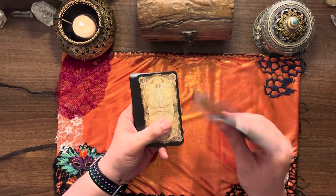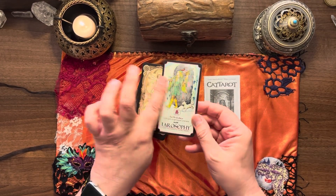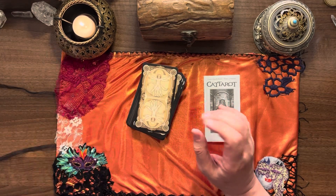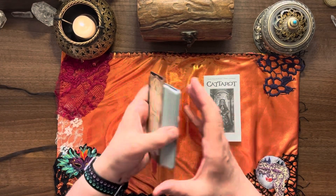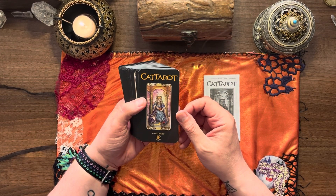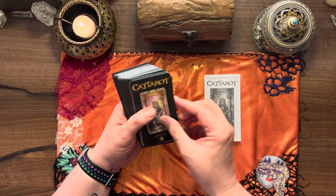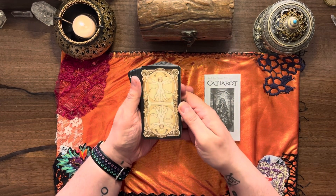We've got a little Lo Scarabeo card that we've seen in every single Lo Scarabeo deck, a title card reading 'Cat Tarot — Lo Scarabeo' — looks like it's all one word the way it's laid out. These are the backs, which have a kind of globe-and-figure image on them.